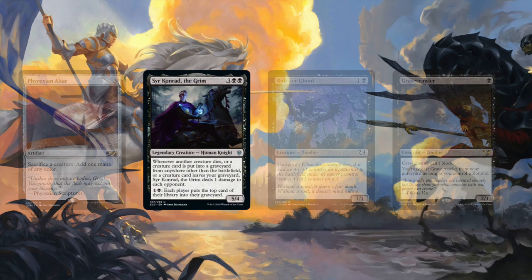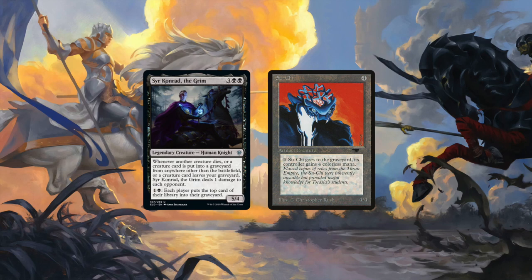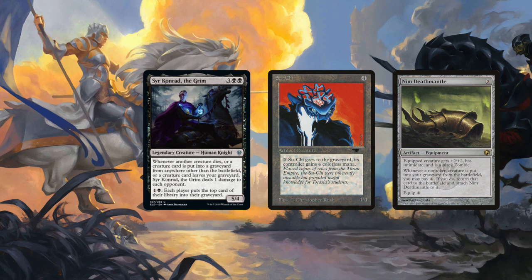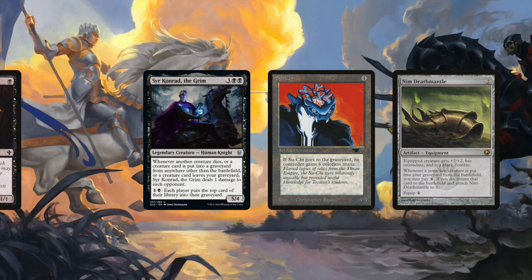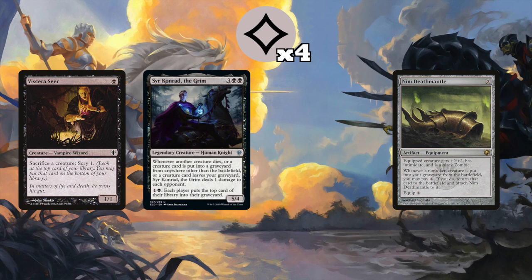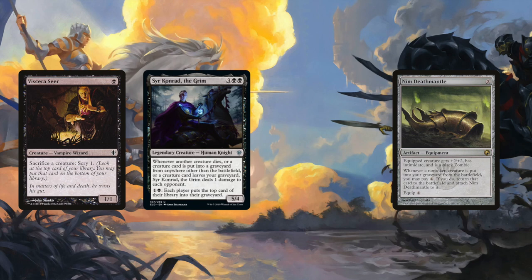Suu Chi is an expensive old artifact creature card that gives you 4 mana when it dies. Nim Deathmantle is an equipment that gives a creature +2/+2 and makes it a black zombie. Also, when a creature you control dies, you can pay 4 mana and return it to the battlefield and attach Nim Deathmantle to it. Add a sack effect and we're off to the races. Sack Suu Chi, getting 4 mana, pinging with Conrad. Use that 4 mana to pay for the Deathmantle cost. Suu Chi leaves the graveyard and returns to the battlefield, and Conrad pings. Rinse and repeat for death.